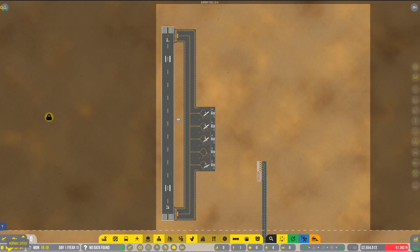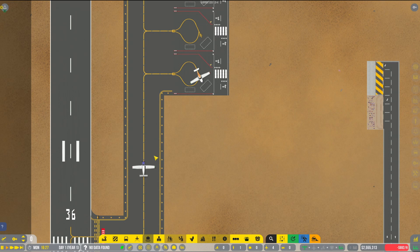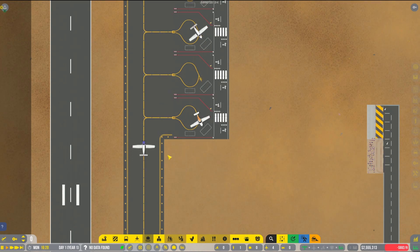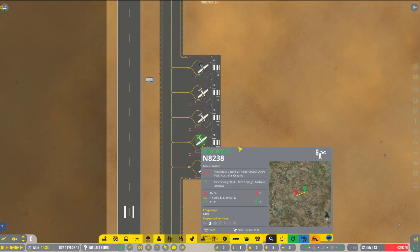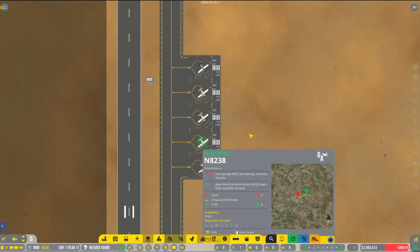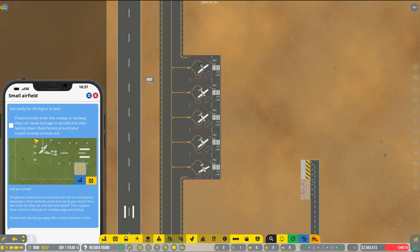I'll speed that up a little bit for the sake of the video. You can see some animals running around - they become a big issue if they get onto the runway, so we'll probably have to fence the runway off at some point. Okay, this is our fifth aircraft, another PA-28, requesting fuel as well. We've completed that step. The tutorial warns: if land animals enter the runway or taxiway they can cause damage to aircraft and slow taxiing down - build fences to keep them out.